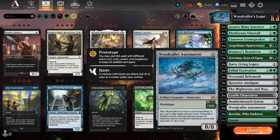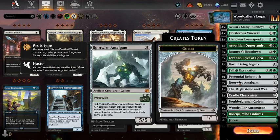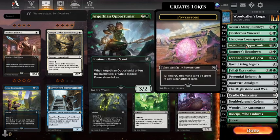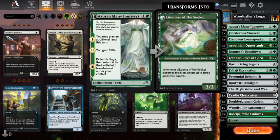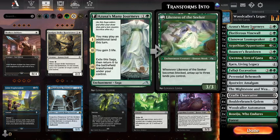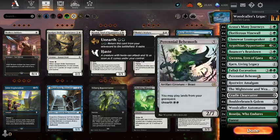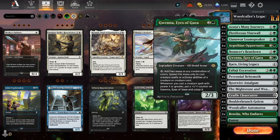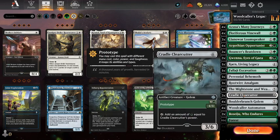This is a mono green ramp deck. We're using Power Stones, so we've got 4 Argothian Opportunists. We also have Azusa's Many Journeys, so we're trying to play extra lands if we possibly can. We also have mana dudes — a couple of Loam Speakers, a couple of Gwenna Eyes of Gaia.